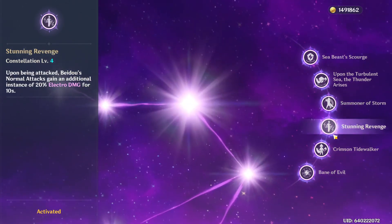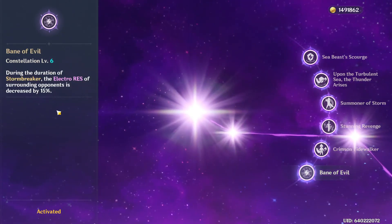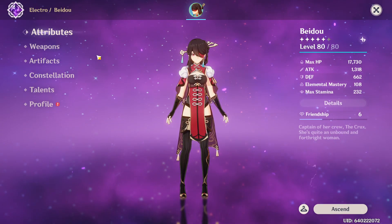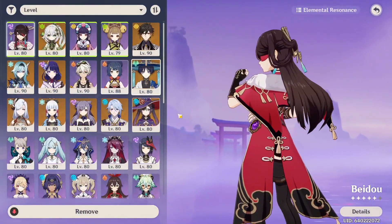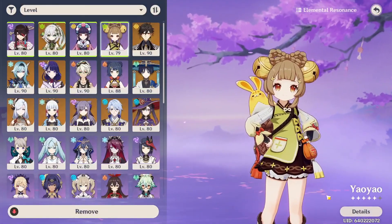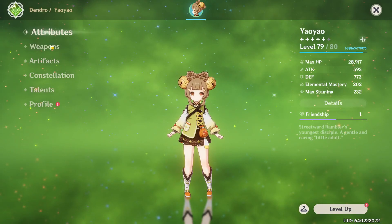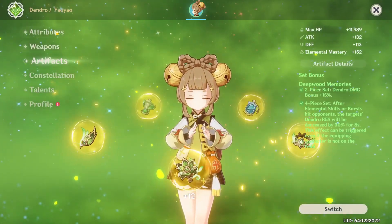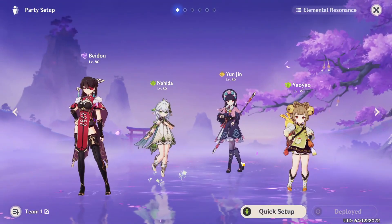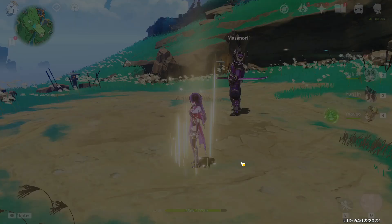So that goes really well. We're basically aiming for a normal attack DPS Beidou here. We've got Yao Yao as a healer to do some stuff in the background as well. I think that'll be pretty decent. Let's go — we're gonna see how well this goes. We're just gonna go ahead and bully Masanori again.